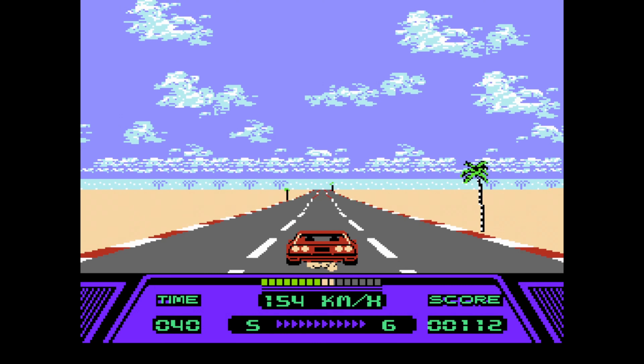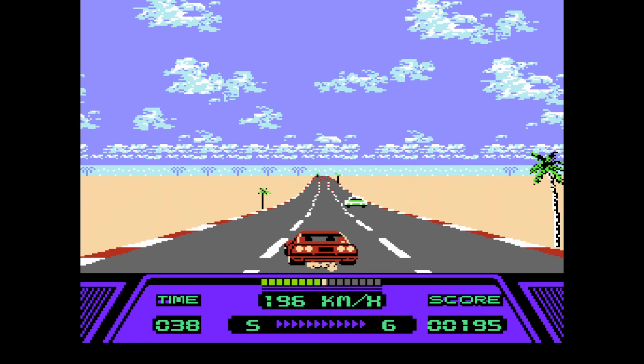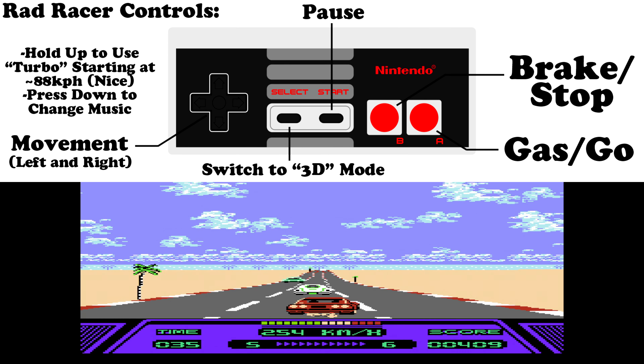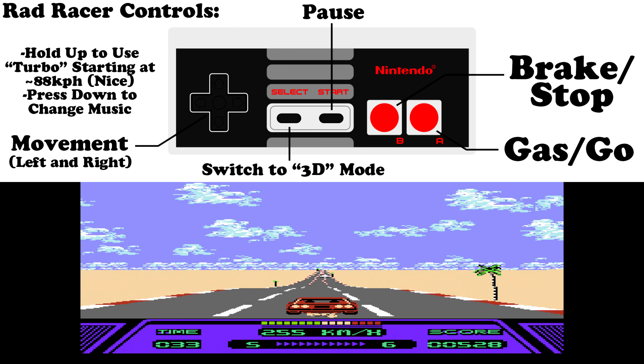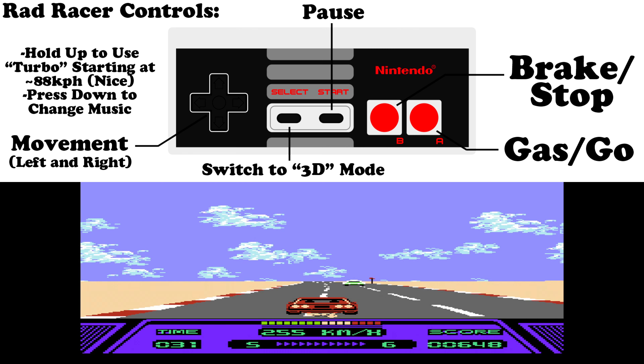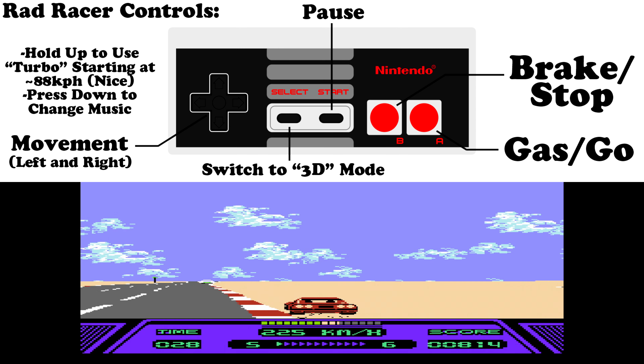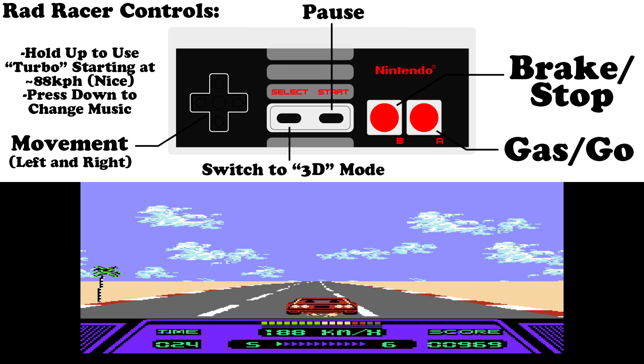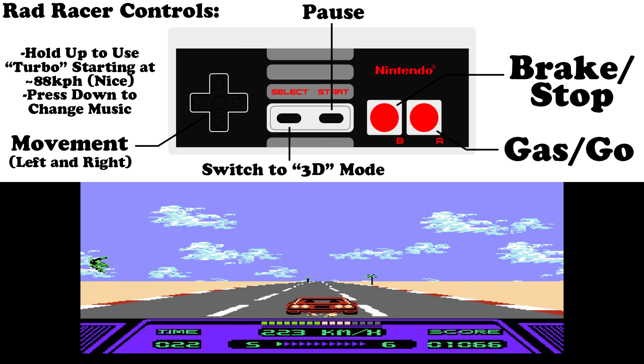This first stage isn't too difficult, which makes it a great time to look at the controls for Rad Racer. Very simple: B is brake, A is gas. You can pause with Start. Hit Select to toggle the 3D mode — I don't recommend this unless you have the glasses and it's been at least an hour since you've eaten. It gets a little rough.